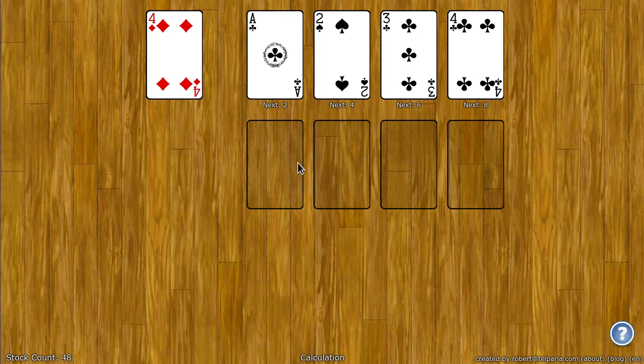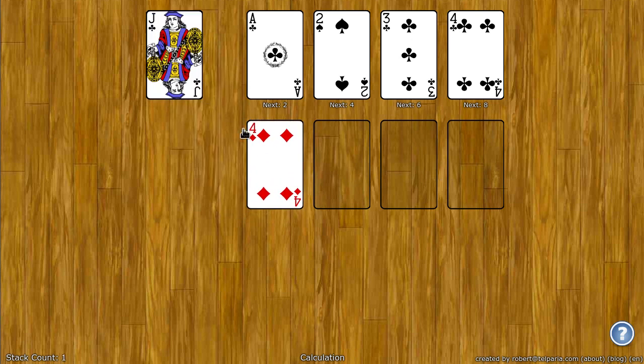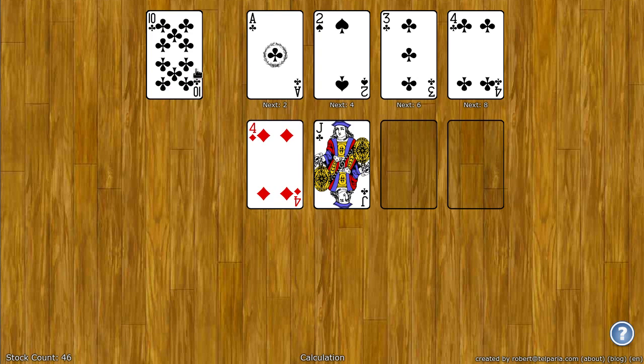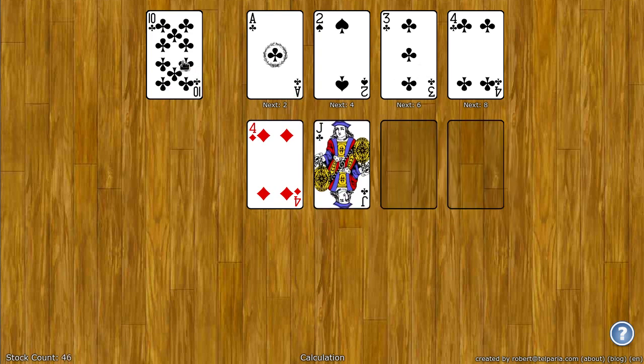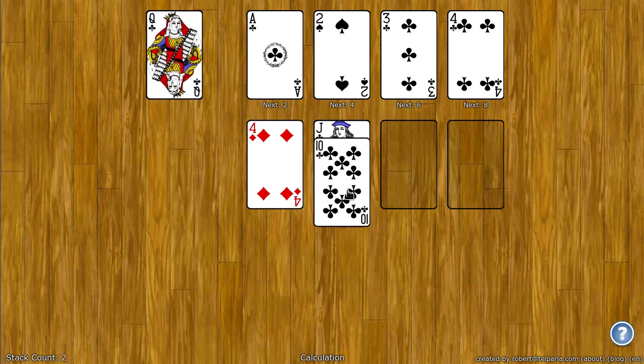The tableau — you can put any card on the tableau, such as the 4 down here, the Jack here. But once a card is here, you can't move it anywhere else other than a foundation spot. So I can put a 10 here, but I can't move it anywhere else. It's stuck here until I can put it up there.